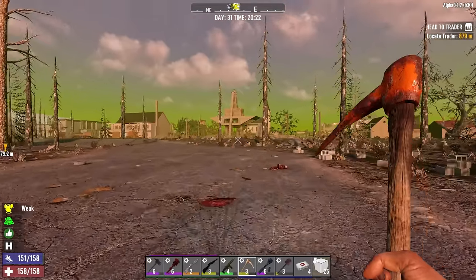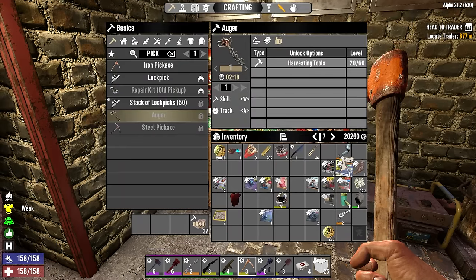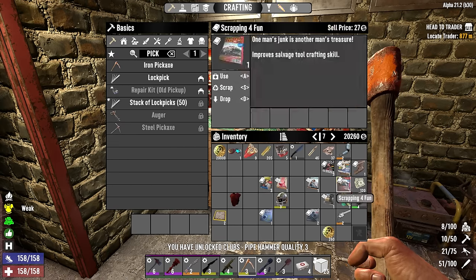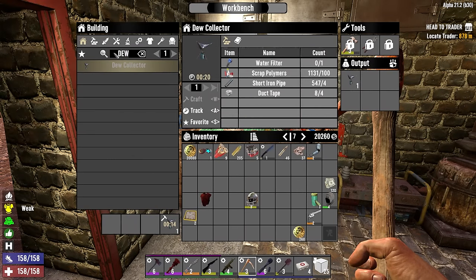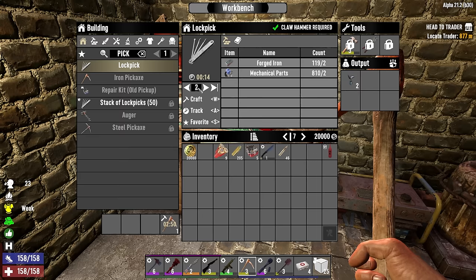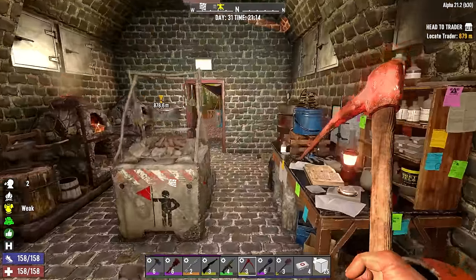New job tomorrow — we can get into the tier twos, which is fine because I have a good nighttime activity planned. Let's craft a couple of new dew collectors with the water filters. I got a smattering of magazines — and level four iron tools unlocked! Let's see if I can get a better pickaxe and start working on about fifty extra lockpicks.